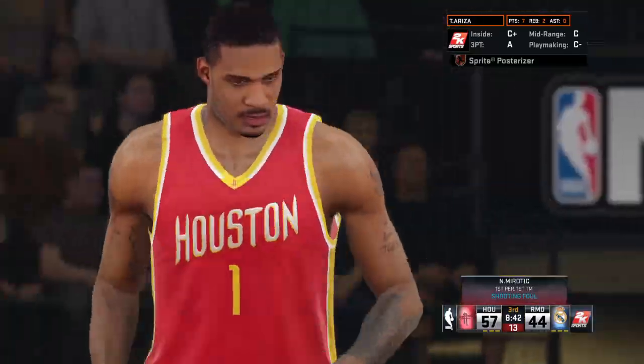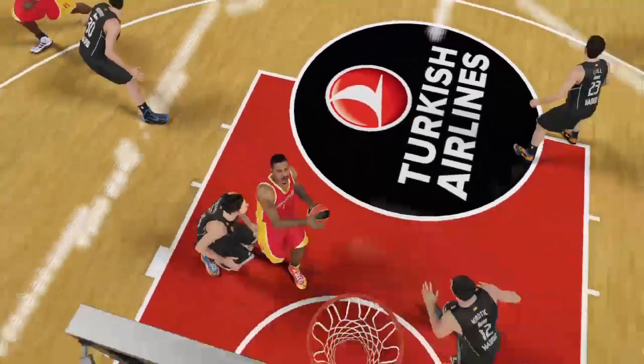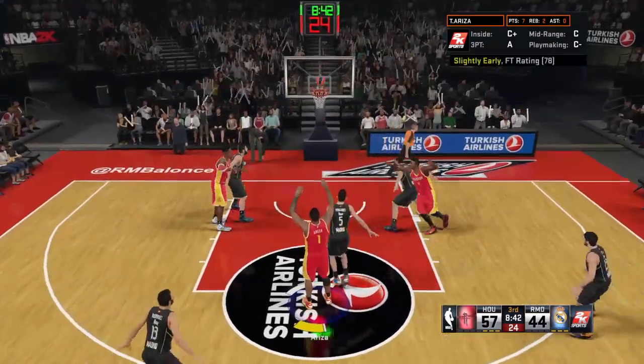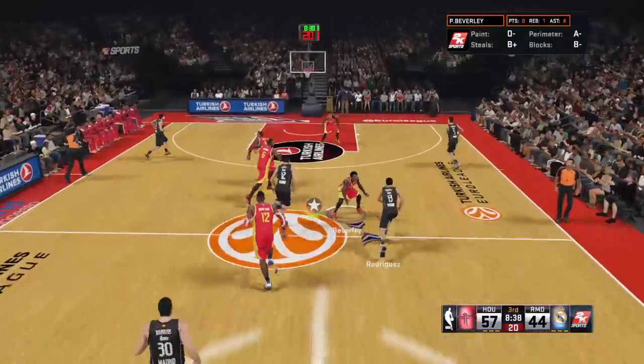Throwdown — look at that athletic play. Incredible. And this sort of awesome dunk is one of the reasons this team is in charge of this game right now. There is a swagger out here on the court that they possess and are not afraid to show. Those are phenomenal dunks to watch — so much fun. Madrid trails by 13.